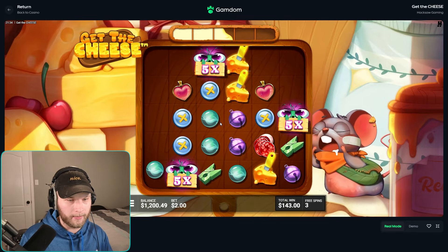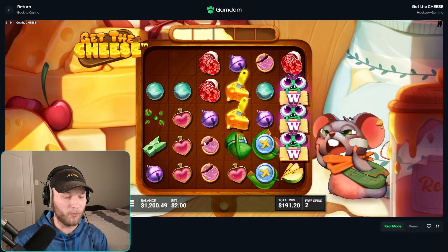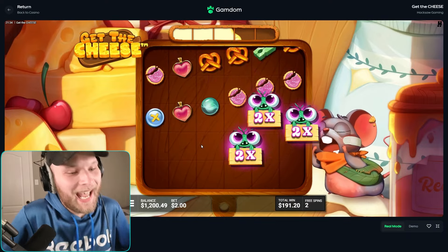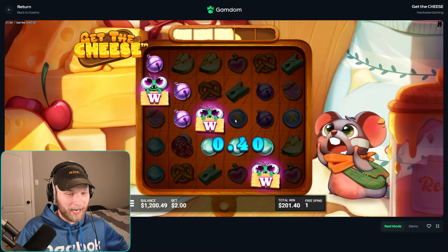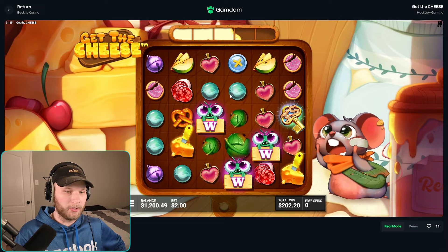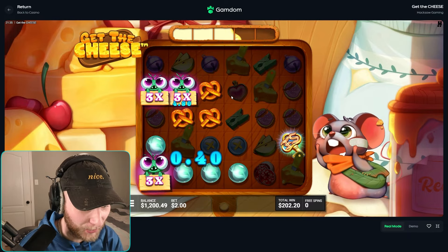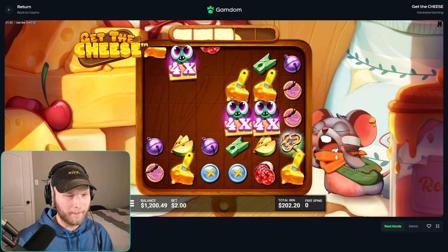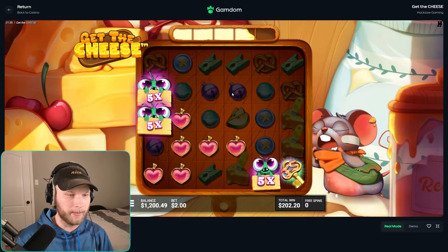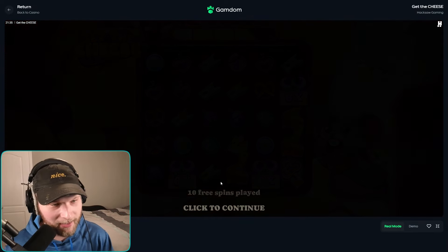I give away spins like every three days — it's kind of insane, people make a lot of money off of it. Join up — link in the description. I want to get the cheese though. Give me a retrig — I want to hit the cheese please. We hit the cheese and it adds every cheese on the board. Give me a retrig — please, if you love me. Okay, it's dead. I just talked myself into that bonus dying — super sad.